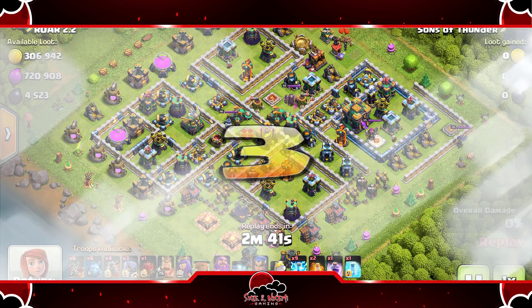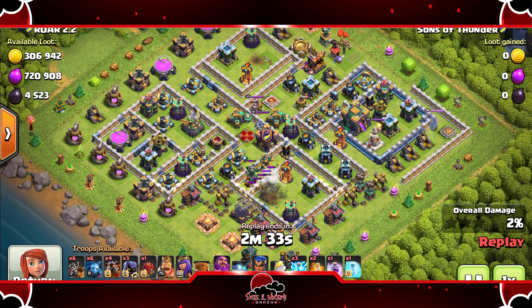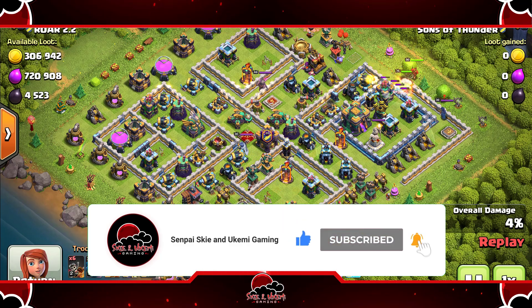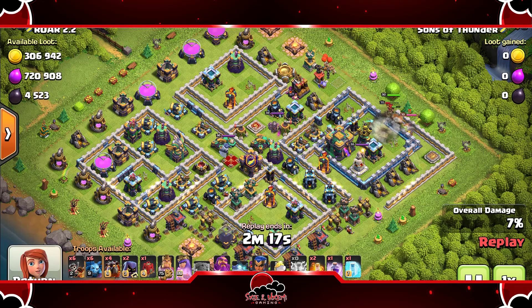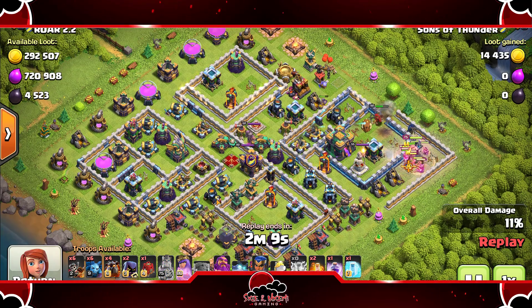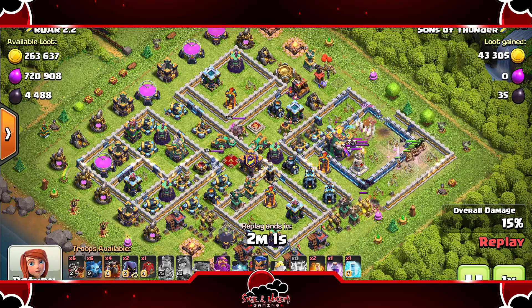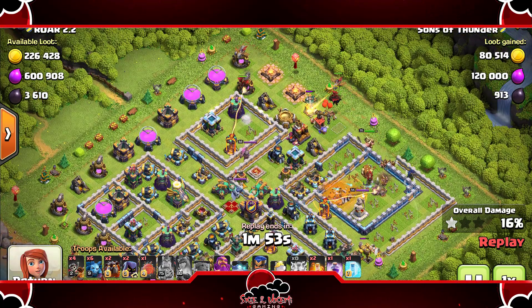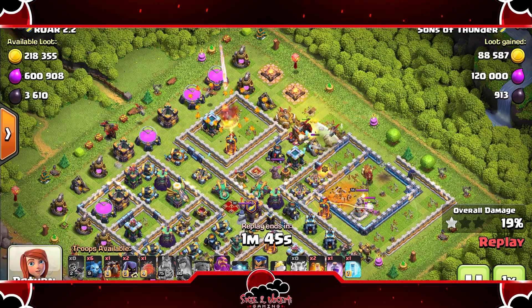We're going to jump into more attacks to see if it can still triple other bases. Alright guys, here's the next attack. Again you want to make sure you are getting these air defenses out the way and getting some damage on the structures around the air defense as well. Now he's coming in with the heroes going straight for the town hall and that last air defense — the queen and the king should be able to get that. Make sure you bring head hunters with the dragon riders because the dragon riders do not target CC troops and heroes, so you need to take out those heroes with your head hunters. The hound is tanking for that dragon rider.